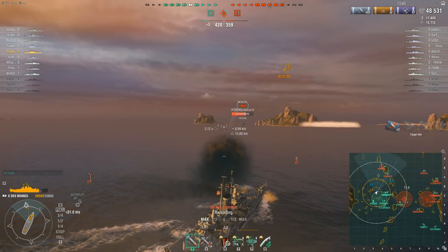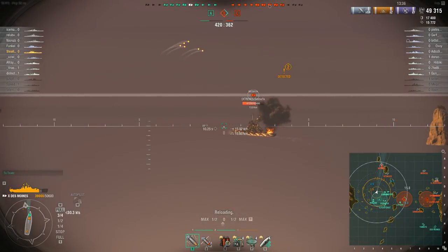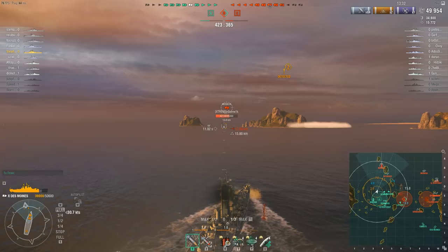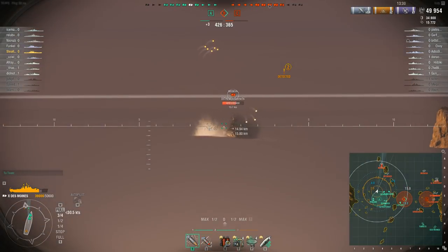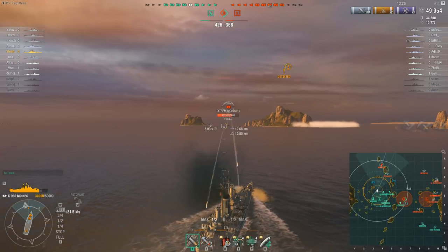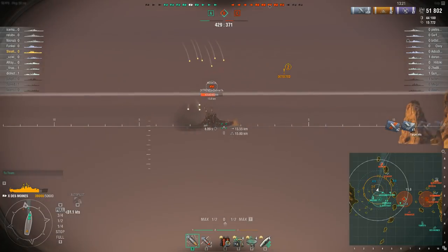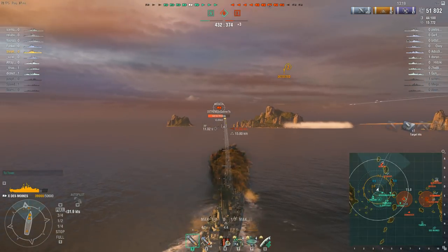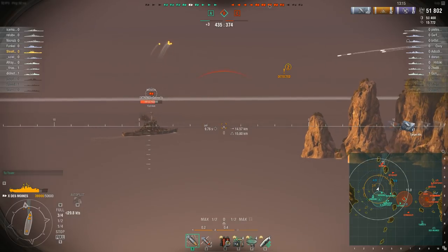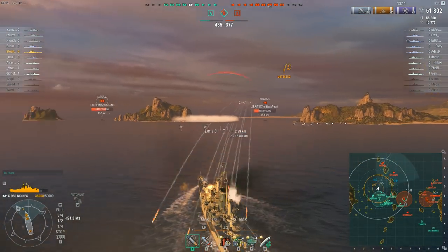If I am running a solo build in randoms like this one, I will just go with the hydro because 9 times out of 10 it is just more valuable — you are just going to get more out of it. I am being targeted by both the Moskva and something else, so there is a fairly good chance that the Kitakazi is still over there.